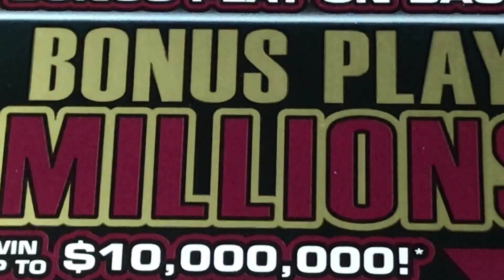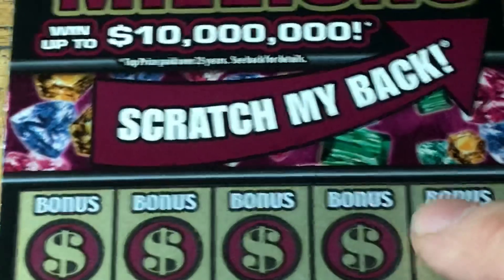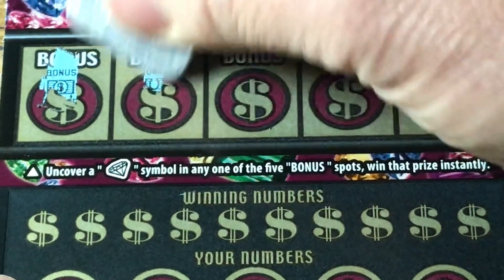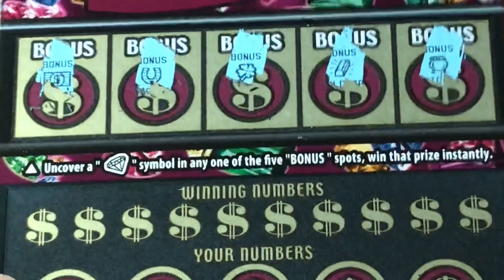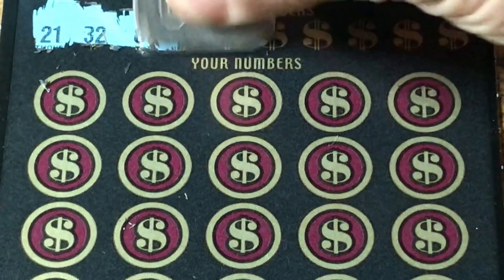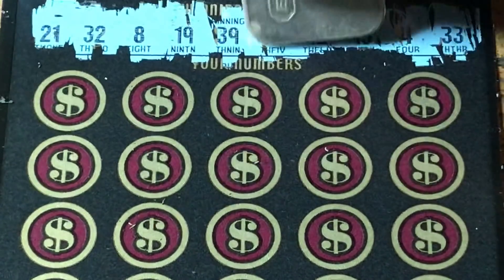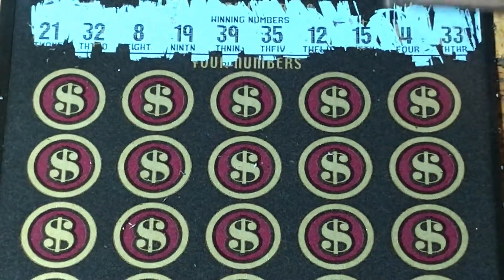We got $80 invested, we got half the money back. Put that one aside and let's take a look at our next Bonus Play Millions. This is ticket 011. Same deal — let's check out our bonus boxes and see what we can find. Need a diamond, and we need at least a $40 win — ideally at least a $50 win — so we make some profit on this batch. No diamond there. Numbers are going to be 21, 32, 19, 39, 35, 12, 15, 4, and/or 33.